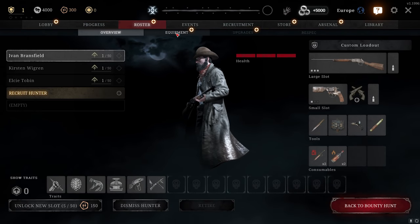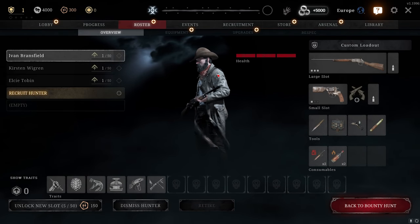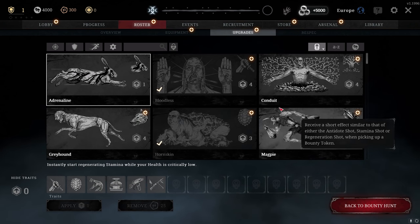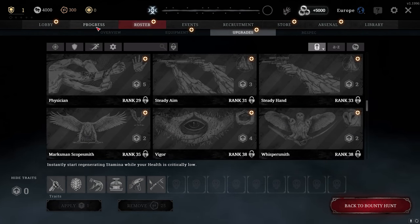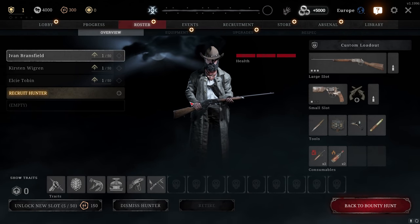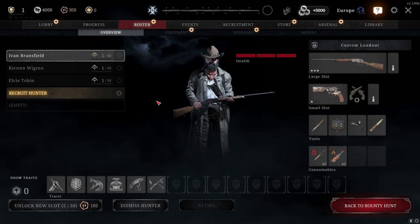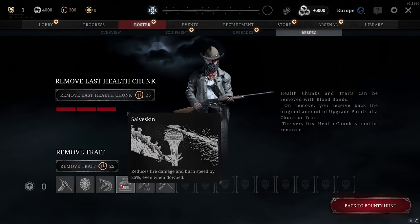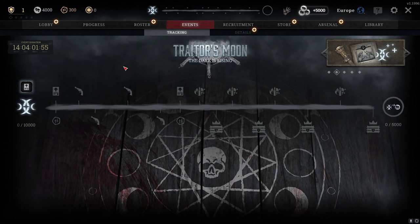In the Roster, there's also an Equipment tab showing your hunter's guns, but most people just click directly on the guns or tools on the hunter screen to change loadouts. Then there are Upgrades — these are trait points that give your hunter special powers or perks. Most players click the plus icon on the hunter directly to add traits, and you can respec by clicking a trait to remove it and get the points back.